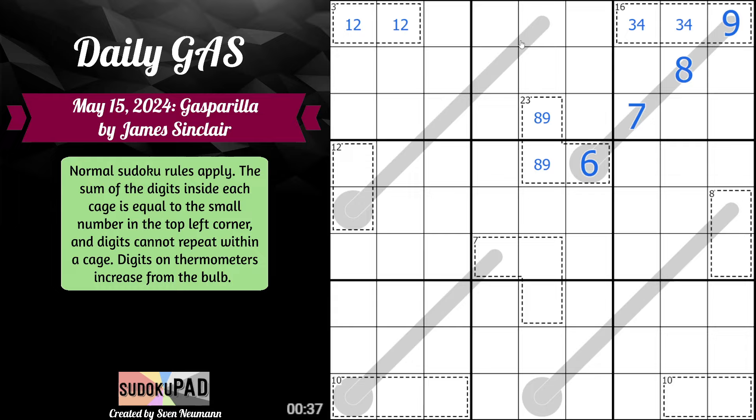Nine, three, four. Twelve — seven. Seven, so seven actually does the same thing: seven in three digits must be one, two, four. This must be four. This must be a one, two pair. Nine in two digits — without using two, three, or one — must be four, five. So it must be one, four, five. I don't know the order yet. Ten will either be two, eight or three, seven. Eight here.